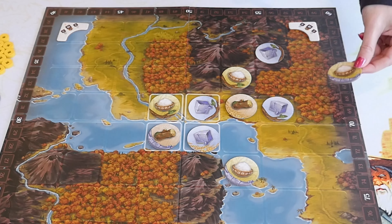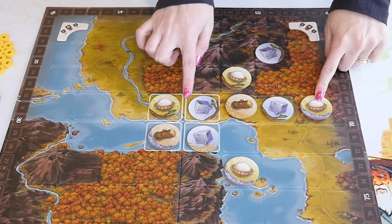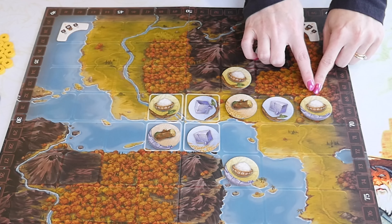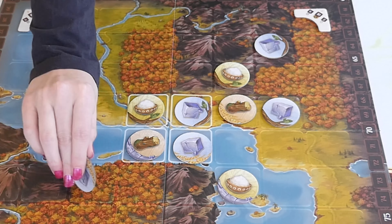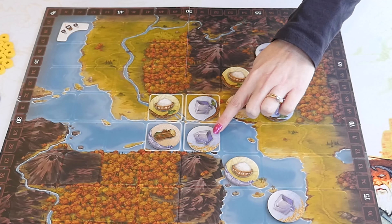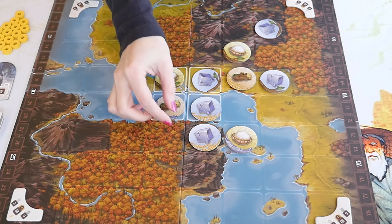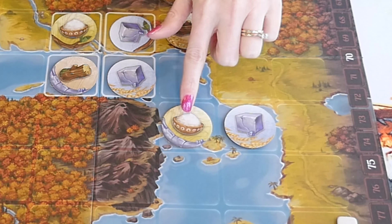A divine line is a straight line starting from the token you placed and ending with another token showing the same face-up resource as your token. The line must have at least three tokens — two matching ends and at least one token in the middle. Here are a few placements that would create a divine line. I could not place my token here because the line is not long enough — there's no token in the middle. And this spot doesn't work because there isn't a matching token in a straight line.